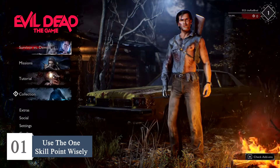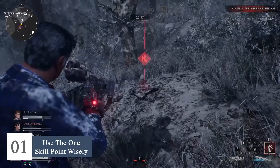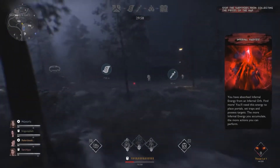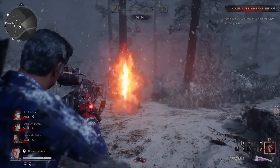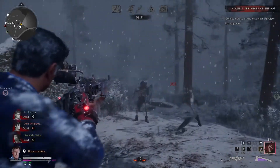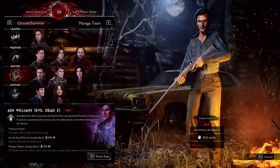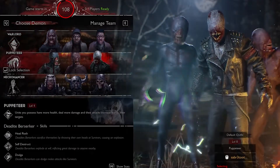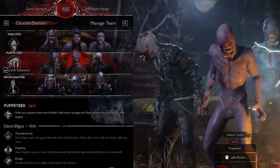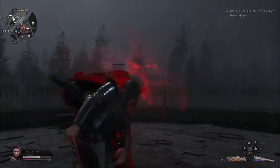Now for number 2: use the one skill point wisely. If you launch Evil Dead and dive right into a match, you might miss out on something minor but important. The game isn't in your face about it, but each playable character has a skill point that can be assigned from the beginning. Just go to the collection screen to assign it. Each character of the same class — whether it's hunter, leader, or support — uses the same skill tree. There's only one skill at the beginning that can be enhanced right away, so go ahead and manually assign the skill point for that skill. You'll get a better kick out of the game if your player's upgraded right from the start.